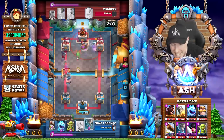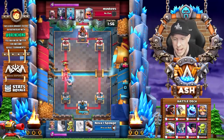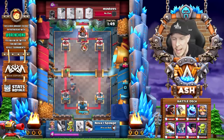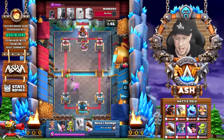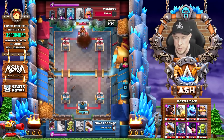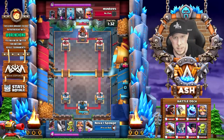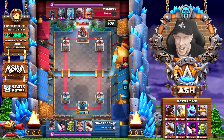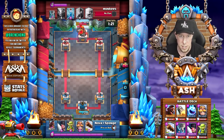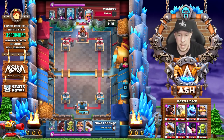Here's the first big Golem push from Monkees coming down the lane hot — Nightwitch, Baby Dragon. We delay as long as we can with the Nato, then line everything up beautifully for the Executioner. We have the King Tower activated to help, and we do take a little bit of damage. Now since Monkees used the Nato to activate his King Tower against our Hog, when we use our Rocket we'll always take that extra damage onto the King Tower as well — you never know, it might end up being a 2-tower or 3-crown game.